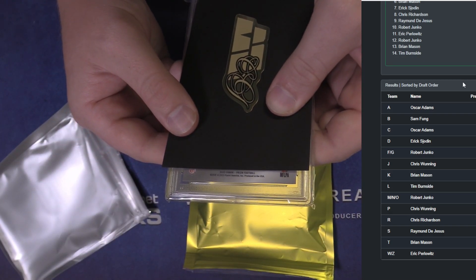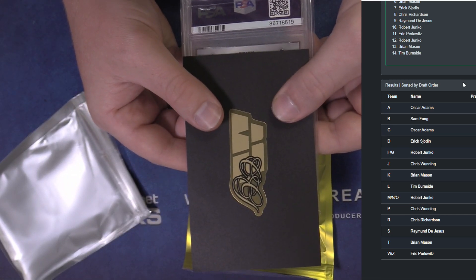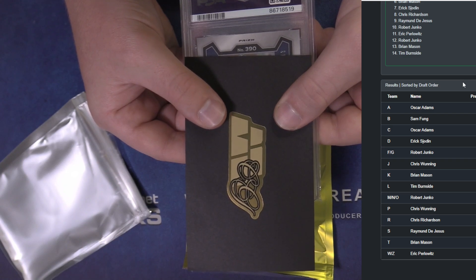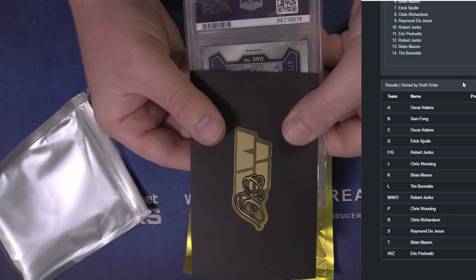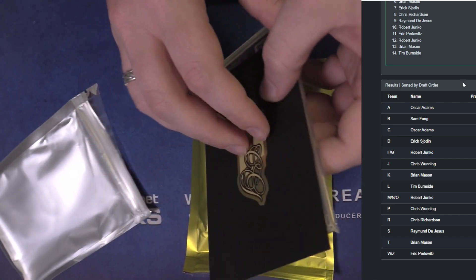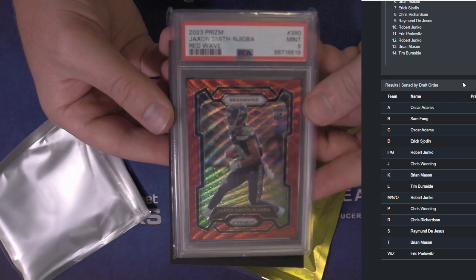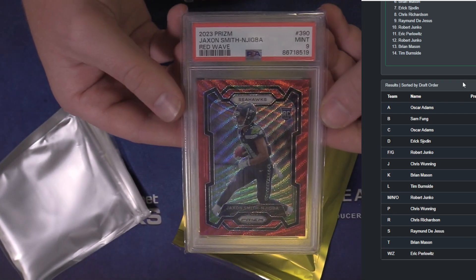23 Prizm, numbered to 149 Seahawk. Jays set. Jackson Smith-Njigba, nice PSA 9 Red Wave. Jays spot 8 right there, C1.